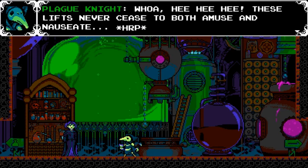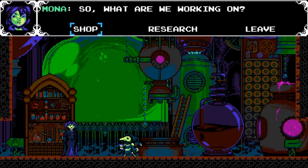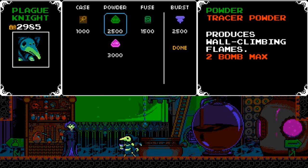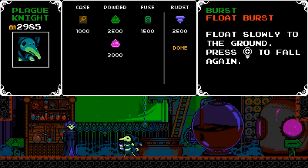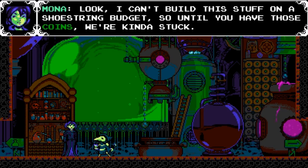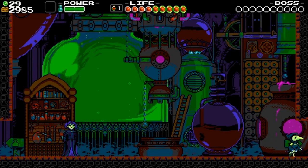These lifts never cease to both amuse and nauseate — truly a dizzying display of technology. Anyway, welcome back to the Potionarium. So what are we working on? I have options here. Powder produces wall climbing, two bomb banks, blows up a long time after throwing, float burst — floats slowly to the ground. We'll need 40 cypher coins. I don't have 40 yet, so I'm just gonna hang on.